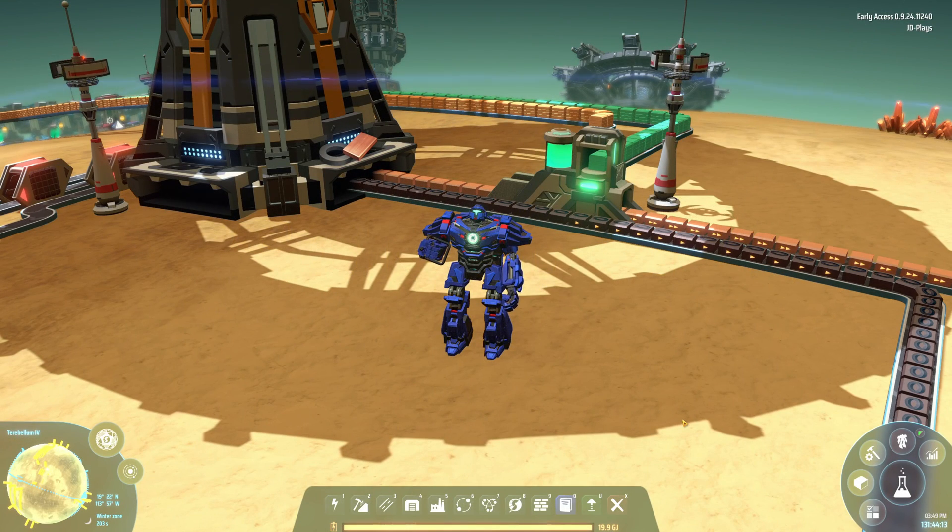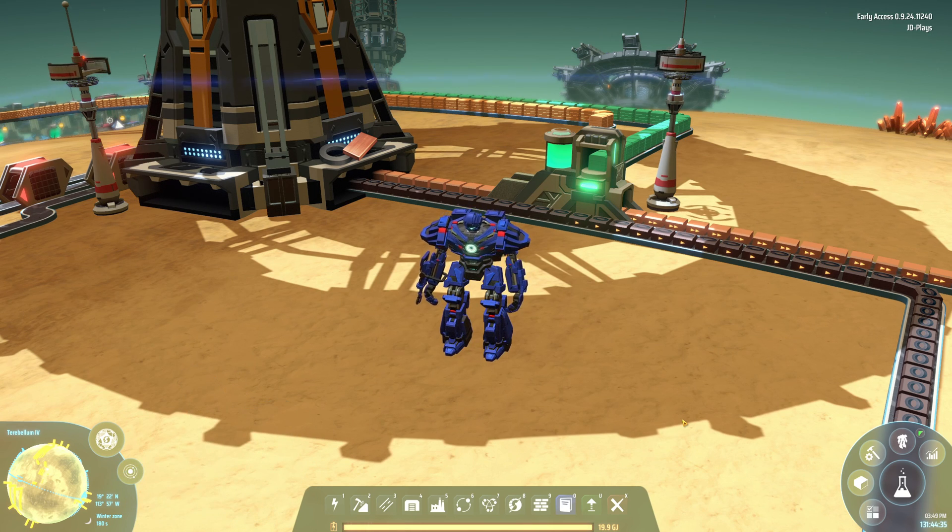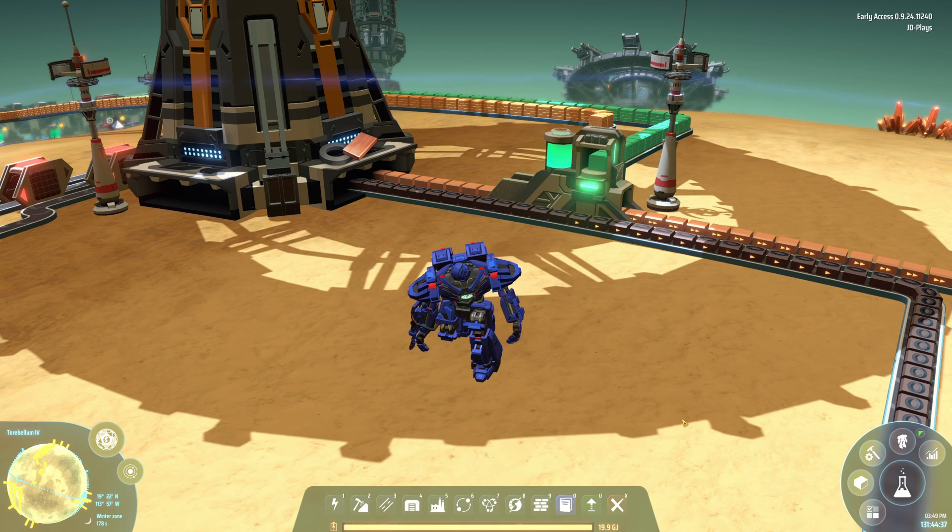G'day mate, welcome to Dyson Sphere with me Giddy. Today I want to talk about the proliferator and the spray coater. Now these might be items you may have overlooked, but they're going to fundamentally change the way you play the game — the way I play the game, the way everybody should probably be playing the game. So we're going to walk through what these buildings are and how they work.